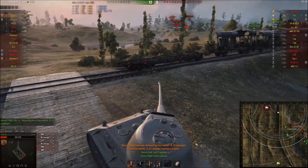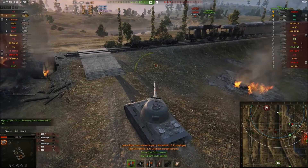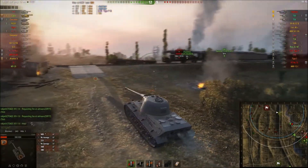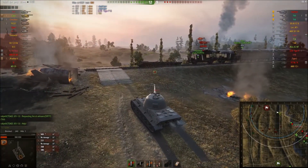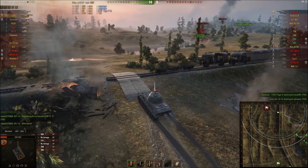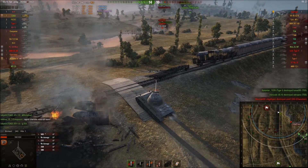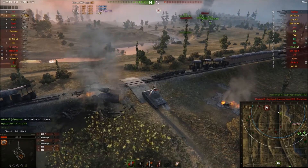I decide to repair my tracks because the T69 has an auto-loader. No idea how many shots he's fired, so it might just be that he would be able to punish me over and over again. Unfortunately my engine is quite broken at this point. I consider capping, but I see that the team is pushing on and I feel like our best chances of winning is actually taking out the enemies. So together with my broken engine I gallop up this hill at a staggering 5 km/h — the incline increases slightly so I decrease to a staggering 4 km/h.